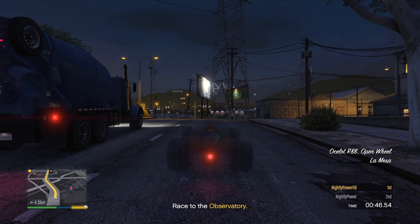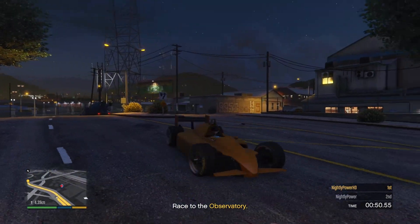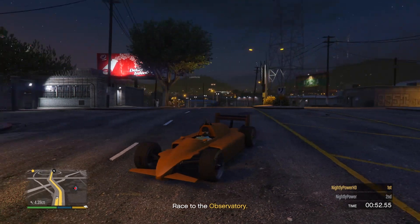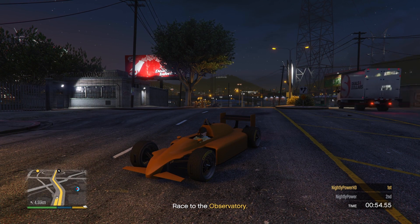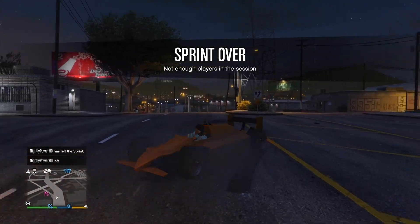Now if everything was done correctly, when you respawn, you will spawn in with the car you requested from your mechanic, with the upgrades from the donor car. Now you can have your friend leave the session to cancel the sprint race.